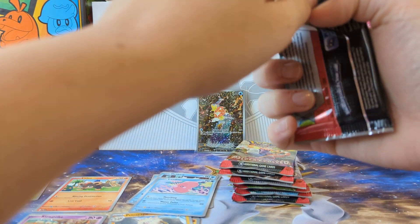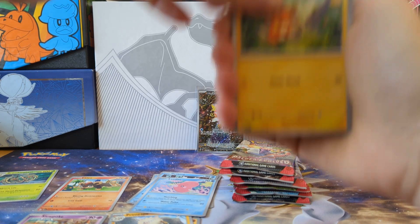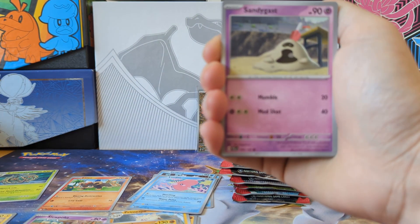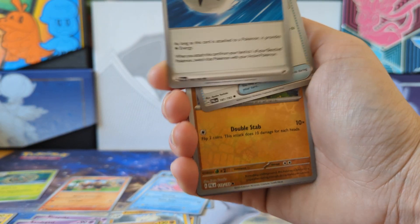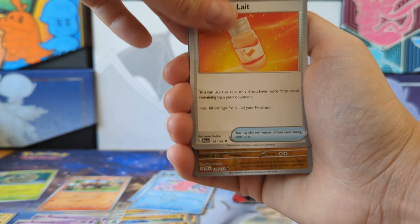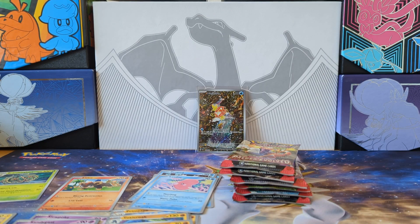So, how do you get good pulls? Start talking crap about the product! It's just coincidence there, but we'll see what else we can get out of this box. Reverse. Reverse. And we're back to just having a holo. There we go.